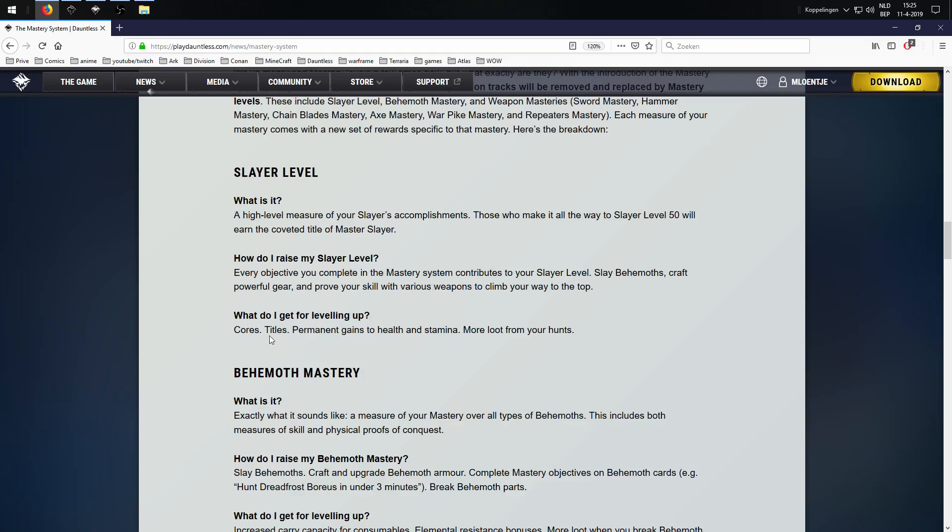What do I get for leveling up? Titles, permanent gains to health and stamina, and more loot from your hunts. An increase in your health pool and stamina pool. I think this is kind of a prelude — we already talked in a previous episode about new planes coming to Dauntless, I think above the maelstrom. It would make sense that they would increase the health pool and stamina pool by the time we get to behemoths that are even tougher than the maelstrom-tier behemoths we have now. That's why they're raising our health and stamina.